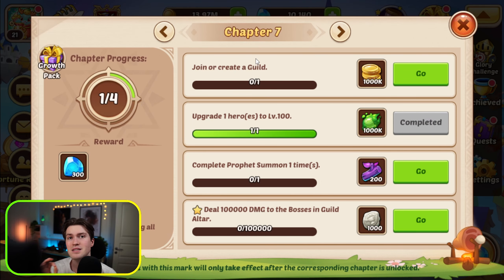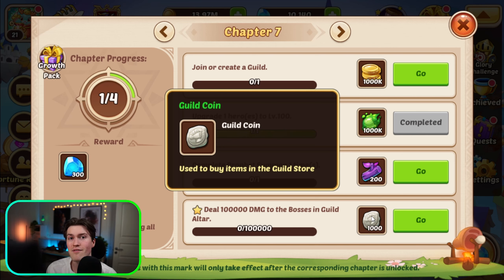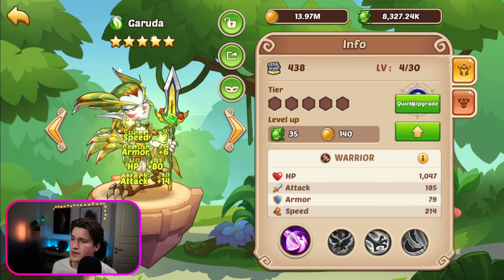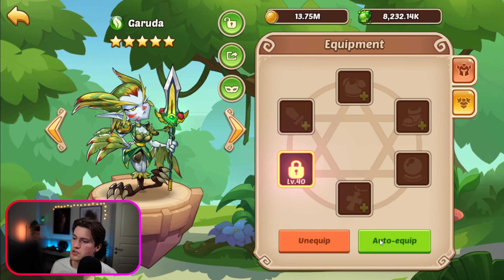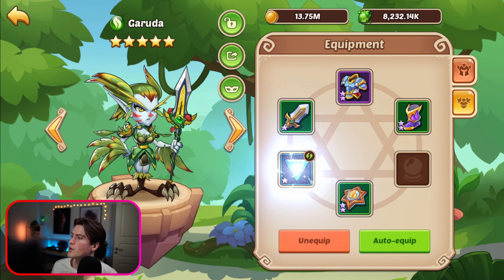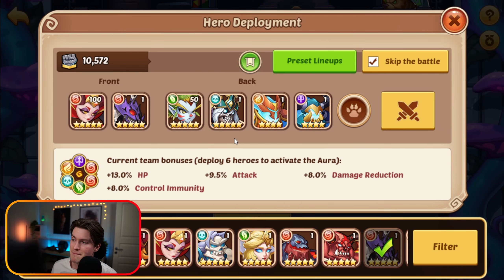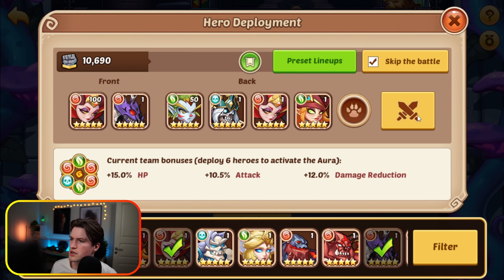We need to do one profit summon and create a guild. As an optimal solo player, you are advised to create your own guild with no members because you want to kill the guild boss all by yourself. The guild boss drops guild coins, and whoever deals the most damage gets the most coins. These coins boost your account by investing into guild tech, which makes your heroes stronger. We summon our Garuda and level her up — probably a promotion stone issue, so we equip gear and push the Tower of Oblivion to collect more promo stones.